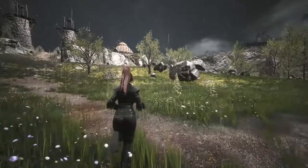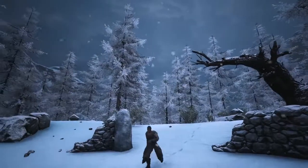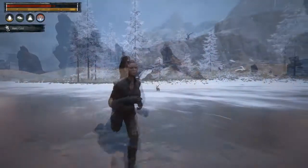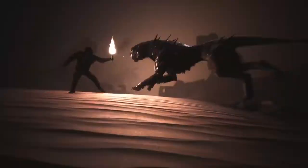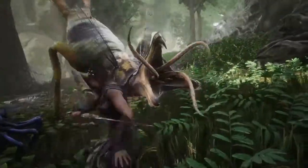With a fully dynamic weather system, there is a chance you might get caught in the rain, snow, or deadly sandstorms. But if you have half a brain, you'll avoid frostbite or sunstroke by dressing appropriately for your surroundings. The world is filled with dangerous monsters and other humans, as well as challenging world bosses and deadly dungeons.